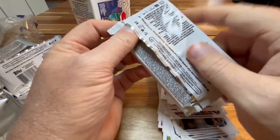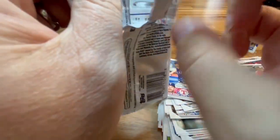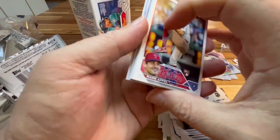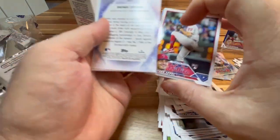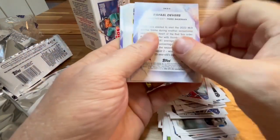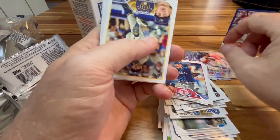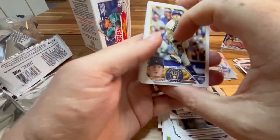All right, last pack. We do have our manufactured relic in this pack — see if we can pull something else in here too. Moving it to the back. Starting off with a Rafael Devers Stars MLB — we might have another one in here, that'd be nice.